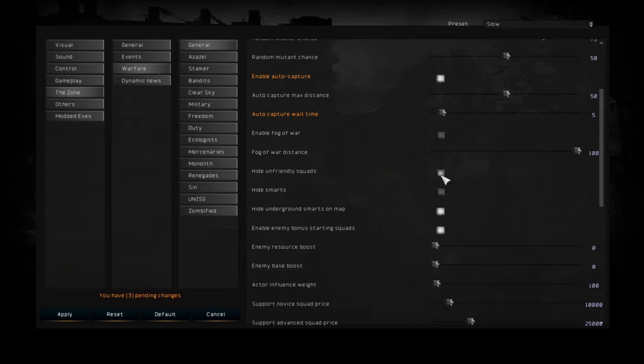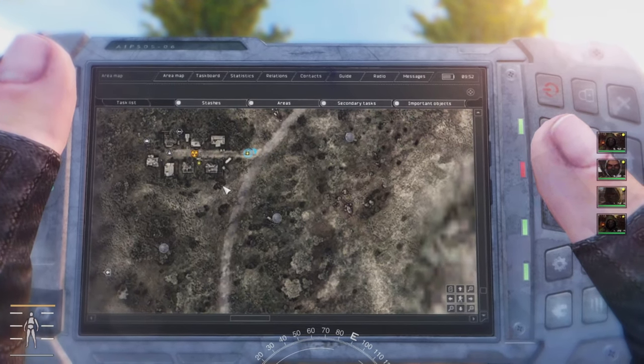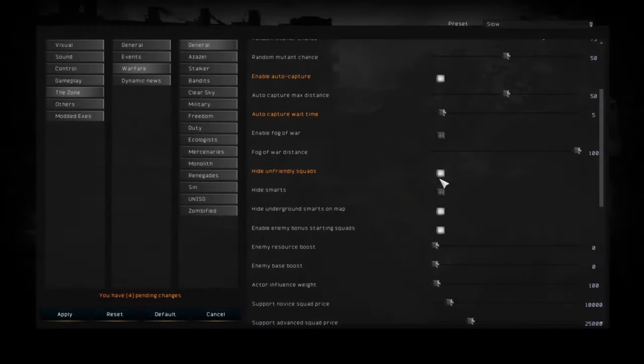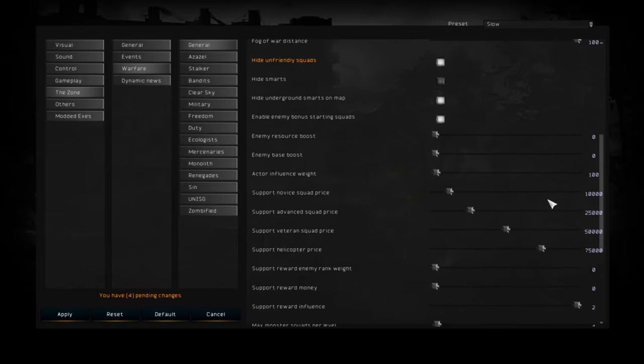I'm going to skip some settings below as they are quite obvious. Make sure that the option Hide SMARTS is off — SMARTS are the locations where you capture sectors, so it makes sense to leave them visible. I also like to turn on Hide Unfriendly Squads, because I don't want to know exactly where enemies are on my PDA. There is also a small issue: when you upgrade your PDA or find an upgraded PDA, you can see where all other factions are, giving you a huge advantage — so I recommend just throwing away the upgraded PDA if you find one.